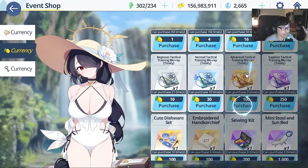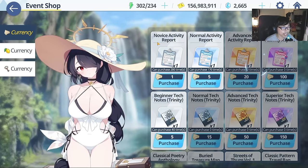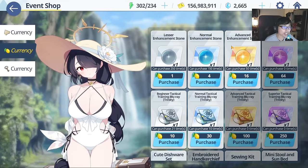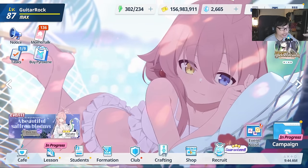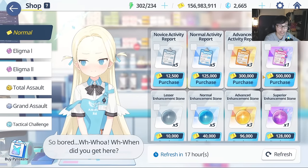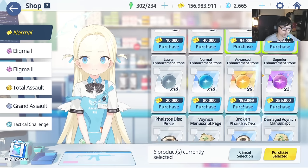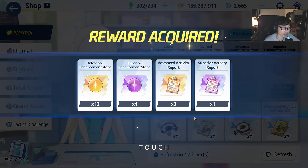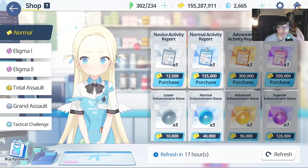As for the level-up materials like activity reports and enhancement stones — these should have lower priority because you can buy them every single day from the daily shop using credits. The shop resets daily, so they're not as scarce compared to skill books. Always prioritize skill books — the Trinity books for Trinity students — those are going to be more important.